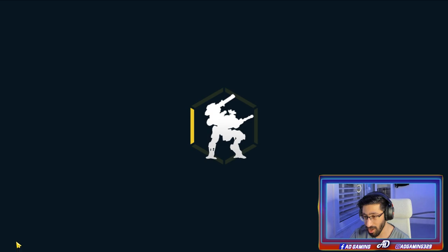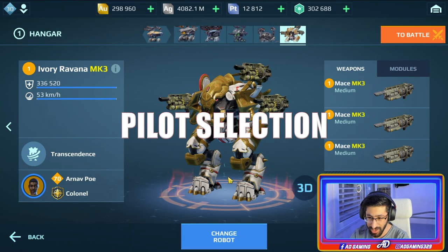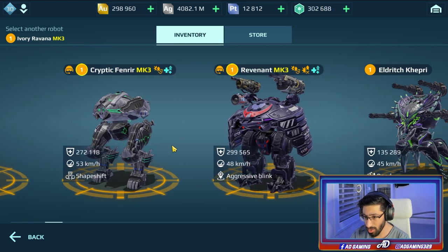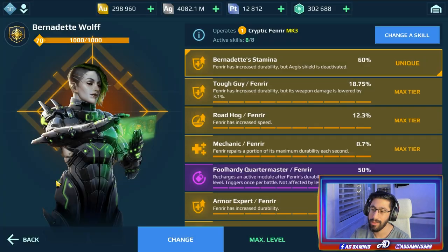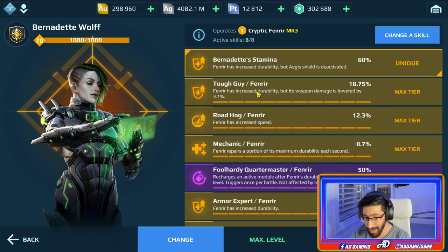Now let's talk about the other stuff you need to know about the Fenrir - how to make it even stronger. If you don't have the pilot, I highly recommend getting this pilot. This pilot gives you 60% extra durability, which means this Fenrir is going to be insane. And you don't even have to max it out - as soon as you get this pilot, you already get the 60% extra durability.